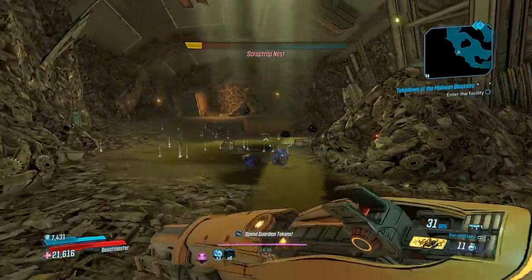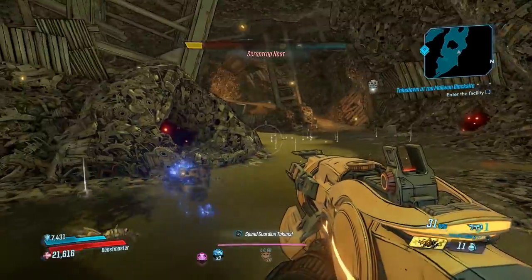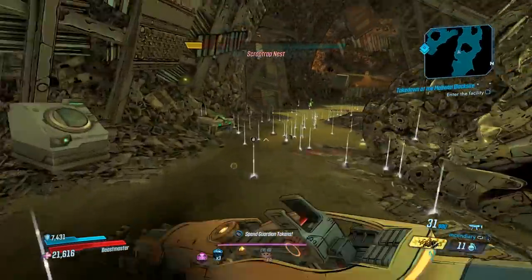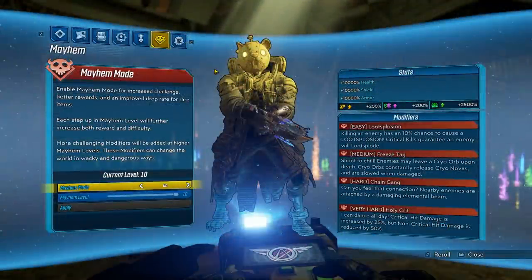Normally you cannot get any kind of drops out of these scrap traps other than just ammo — no weapons, grenades, shields, or anything like that. But if you turn on Mayhem and put the easy Lootsplosion modifier on, then yes, these things drop legendaries, blues, and purples like crazy.